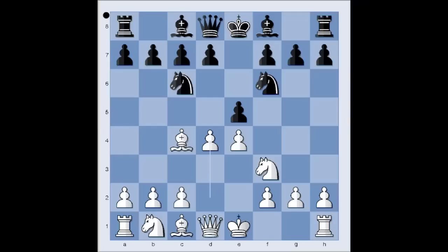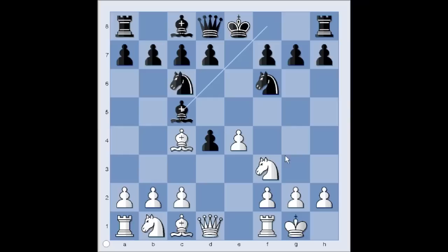d4. Pawn takes pawn. And now white didn't capture the pawn on d4 — e4 — he castled kingside. Bc5, defending the pawn. e5. White is playing the Max Lange Attack.